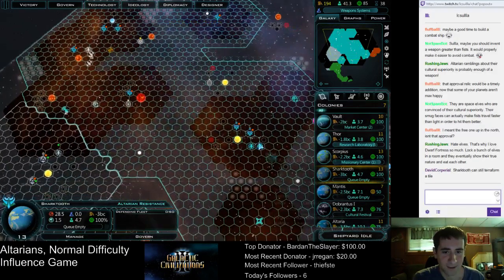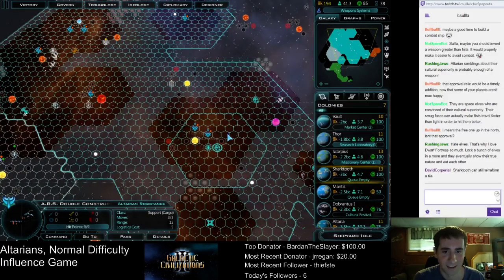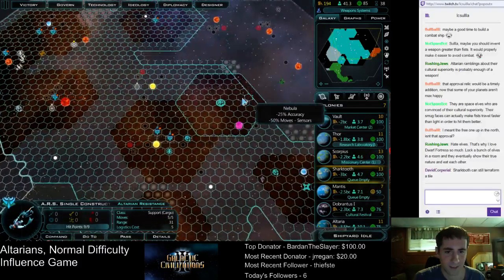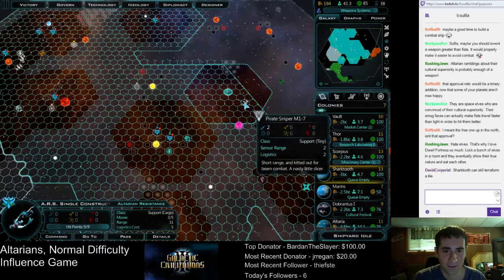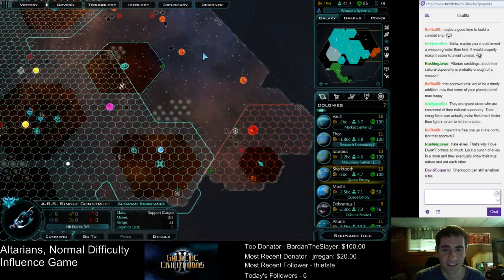So what did we just build? We built one more double constructor that's going up there to toss out a base. And remember, there are pirates in here so we've got to be a little bit careful. Do they still only have two moves? Yes, still only two moves. I want to get up there — this is mostly about just filling in the territory with influence more than anything else.